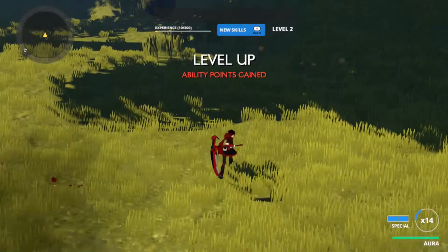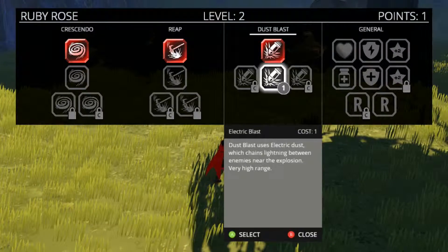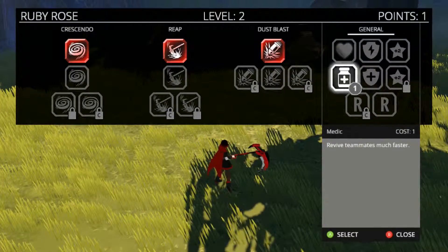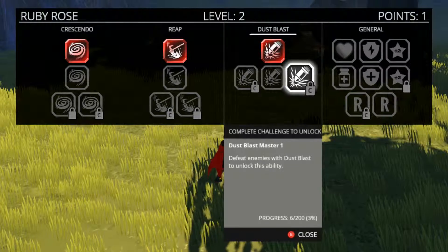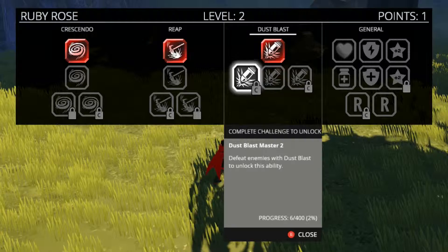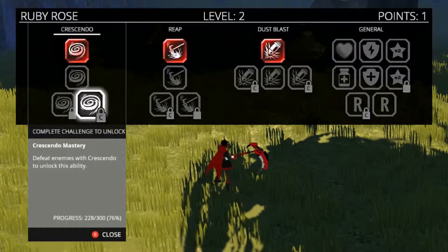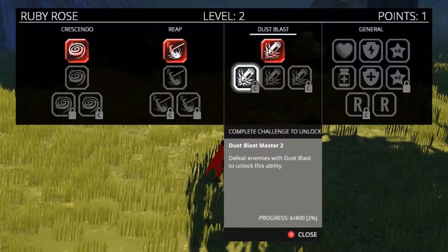Once you level up — we win! Nice work, students. And you have your skills. We've been having some trouble with the security network in this area. We need boots on the ground to investigate. That means you, team. Onward! 400 — defeat enemies with the move: reap, crescendo, all of them.